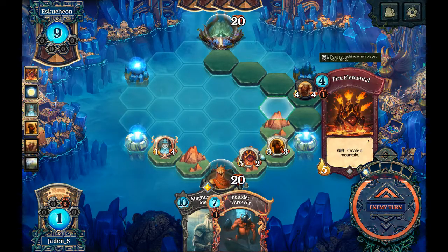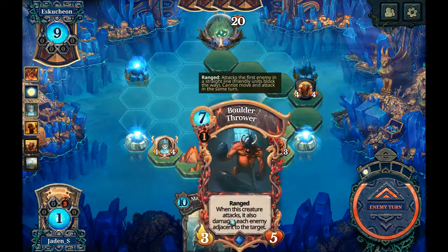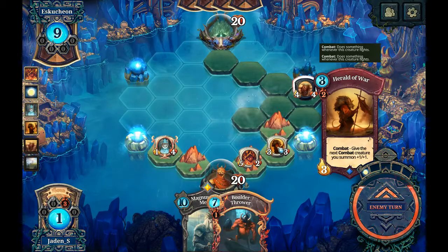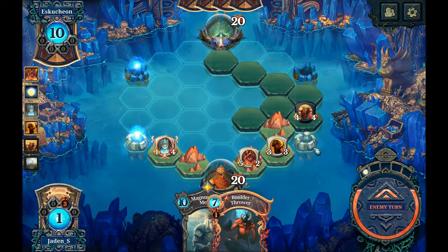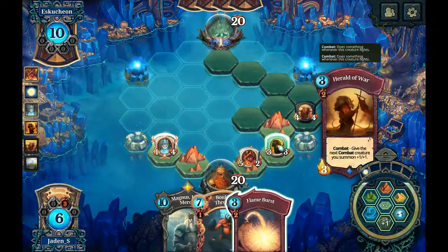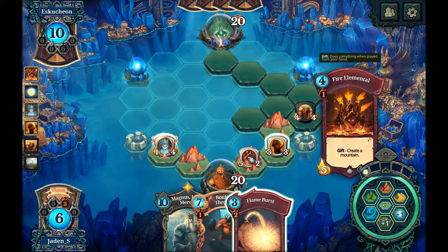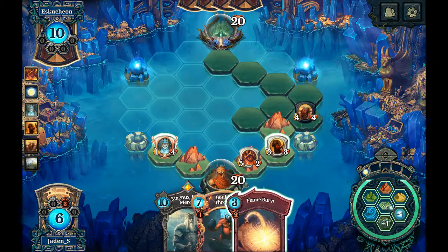I'd like to keep my herald a little protected, although no — I should really just charge it in to start getting that boost, assuming that just stacks up right. I also have a flame burst. The problem is the herald would not trade with the mace man, so I probably want to go around some way instead.